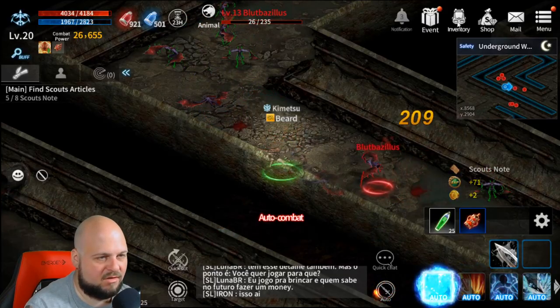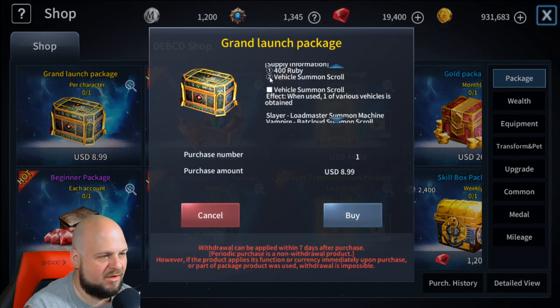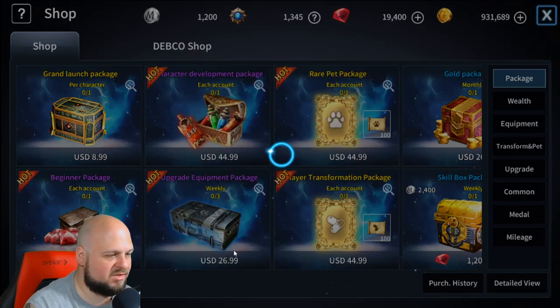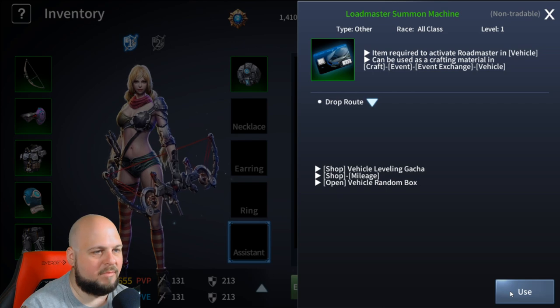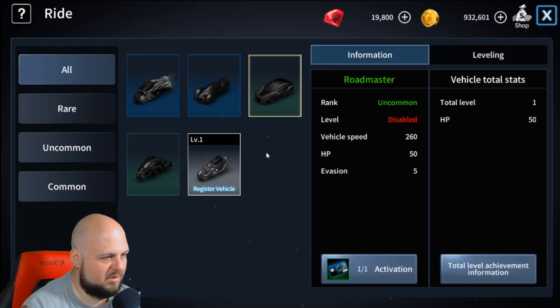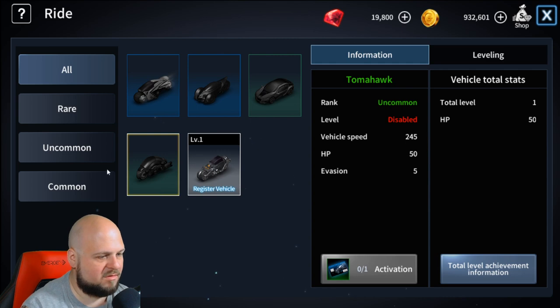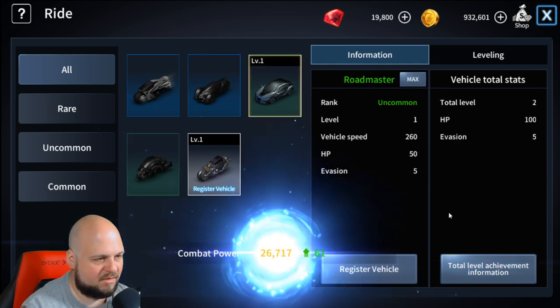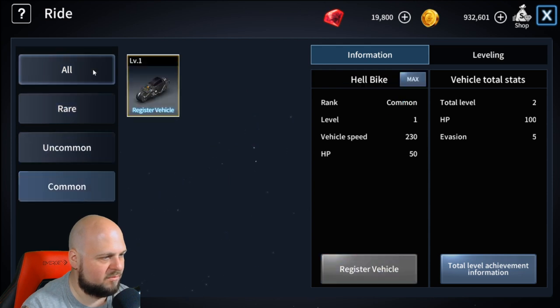I saw on the shop a nice grand launch package. Looks like we can get a vehicle summoning scroll and a few more rubies. Let's go ahead and grab that. So I'm going to get one specific vehicle — the Roadmaster. I also see some other cool vehicles here: Airgator, Bigfoot, Tomahawk. Let's go ahead and activate our new vehicle. It actually raised our power a little bit, and I believe you can also upgrade the vehicles.